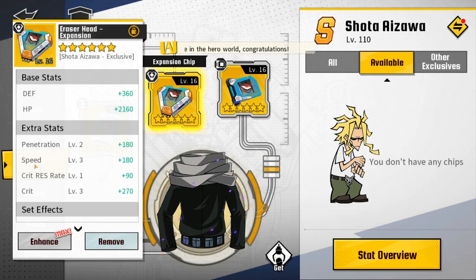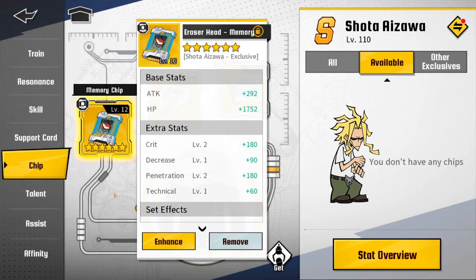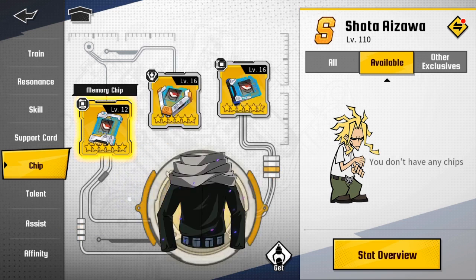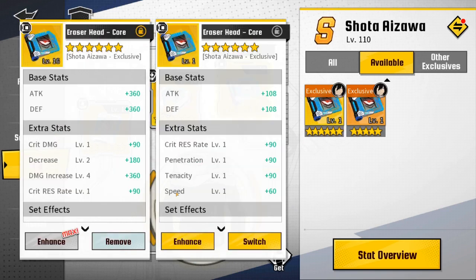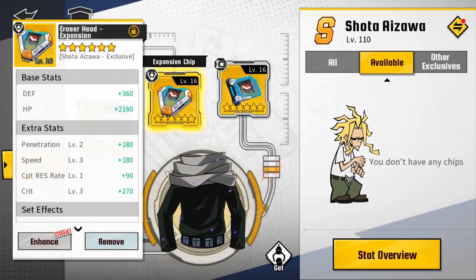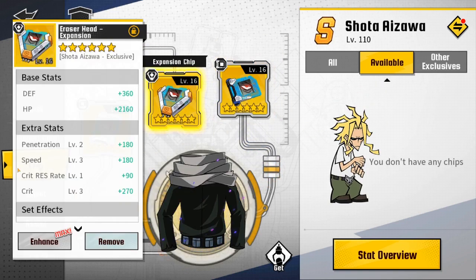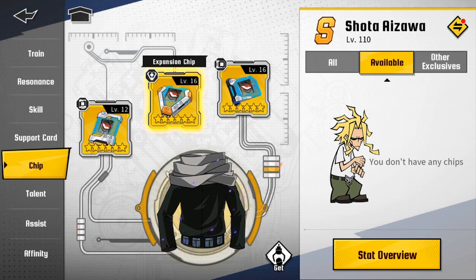It doesn't have to be perfect — as you can see, this one has crit decrease, penetration, and technical; I need to replace this for speed. This other chip has damage decrease, damage increase, and resistance — I'm going to keep this one for now. A god roll would be something like crit, pen, speed, and current resistance — the only thing I'm missing is crit rate. Try to go for your main stat on your chips and that will increase your BP overall.